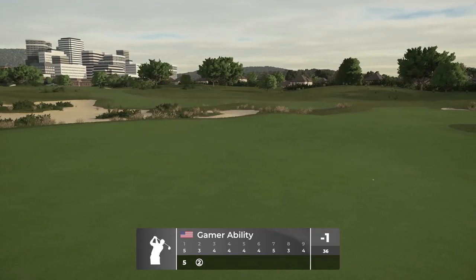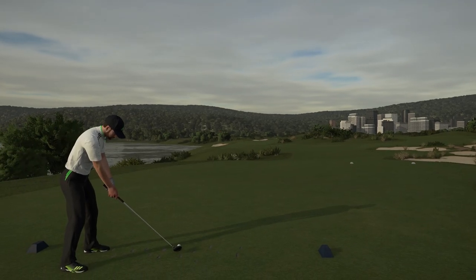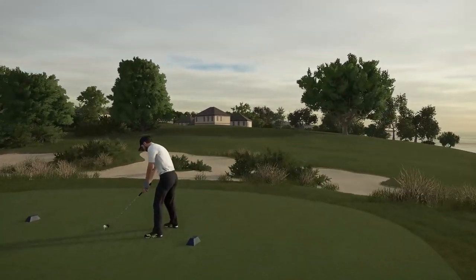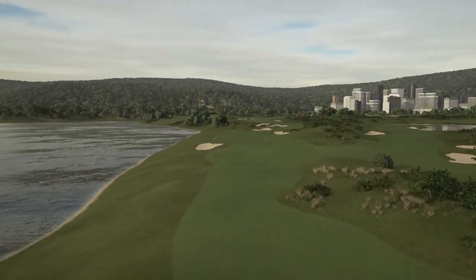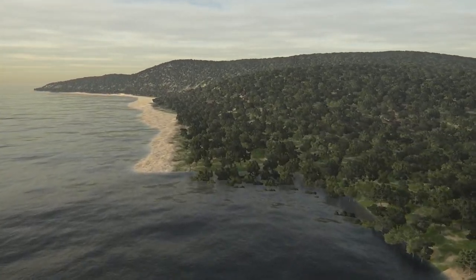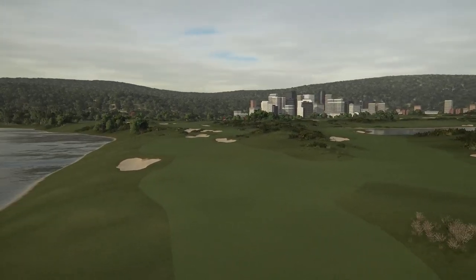So far this is my favorite tee shot view. It's a coastline hole — we have the coast to the left, city to the right, and houses behind us. If we look all the way out there, a full coastal background — very nice. There's another shared fairway here; a lot of shared fairways and I like that.